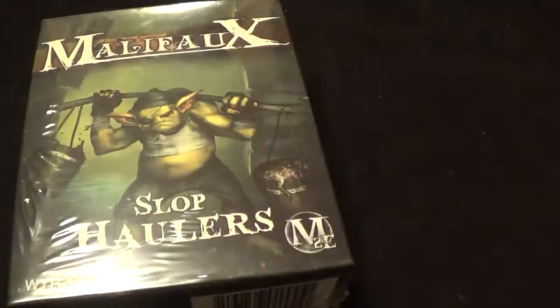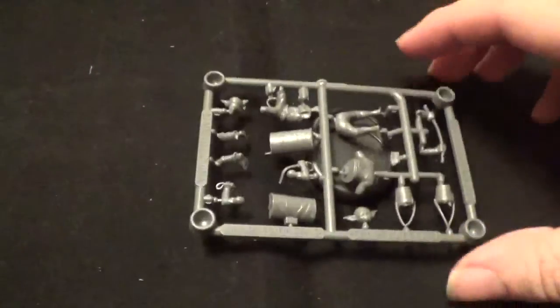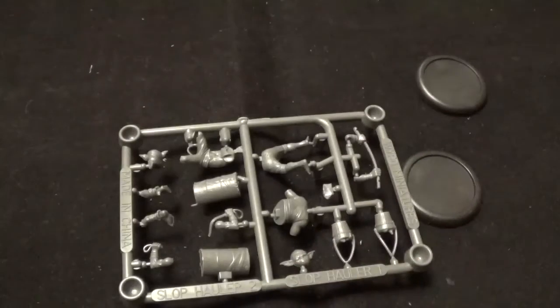Let's move on to the Slop Haulers. The Slop Haulers doesn't get a laugh — not as funny as Hog Whisperer. Let's have a look. We've got the cards: Slop Hauler two, Slop Hauler one — in that order for some reason — and two bases. Excellent. So let's start with number one.